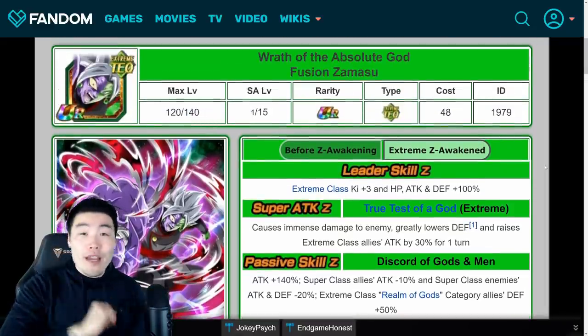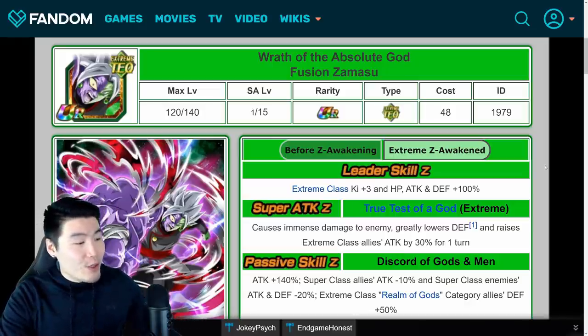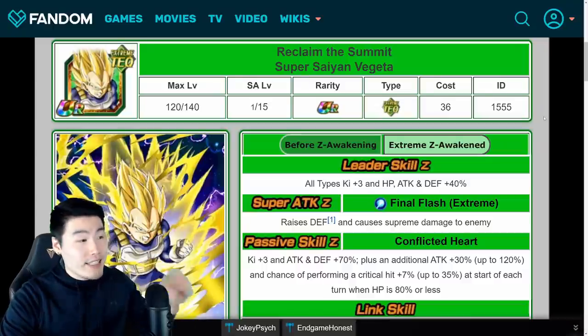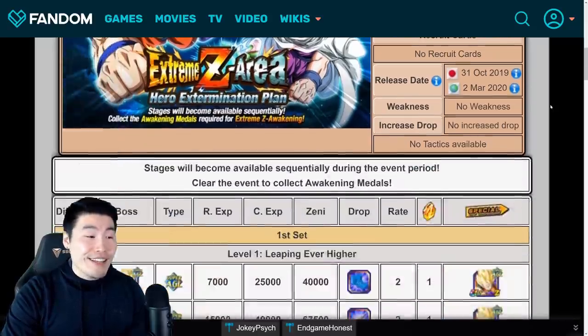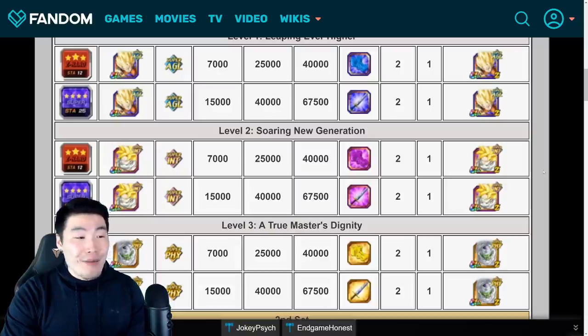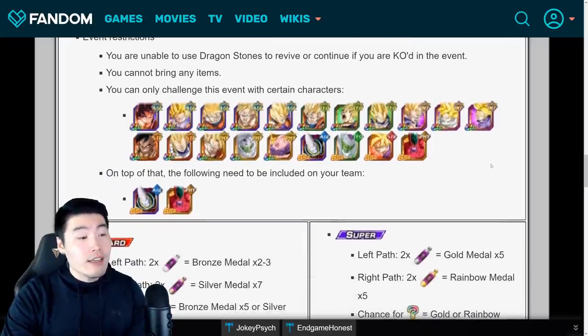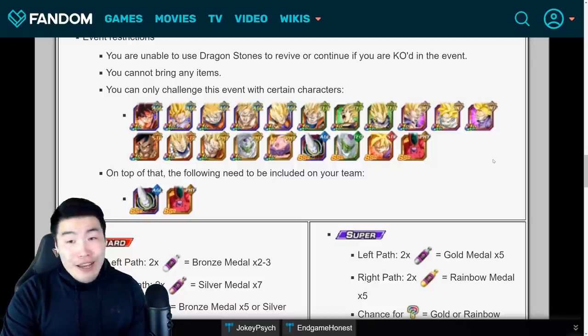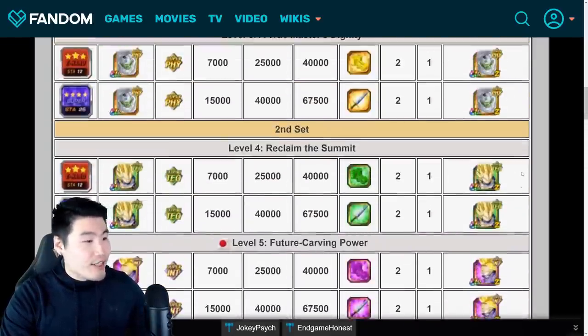Before we end this video, there are two other EZAs I want to quickly cover that are also coming to Global at the same time. Those two EZAs are for the INT Super Saiyan Teen Trunks and the Tech Super Saiyan Vegeta. They both get their Extreme Z Awakening medals from this Extreme Z Area event, which I know people are not big fans of. Honestly, I did not even do the grind for these three units because I didn't think they were really worth my time — it would have taken a lot more grinding to get the units to run this event. But I think this Trunks and Vegeta are actually a little bit more worth it, so let's go over the details for Trunks first.